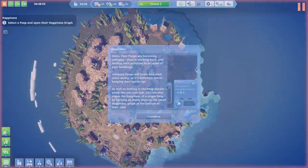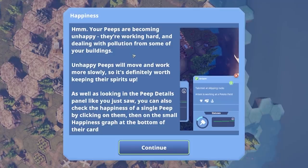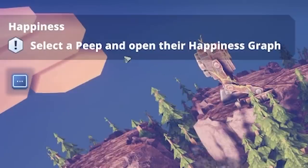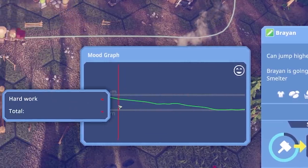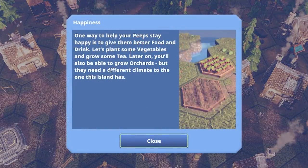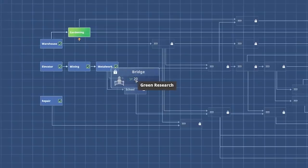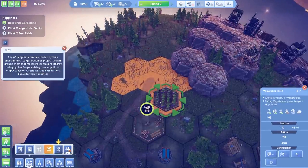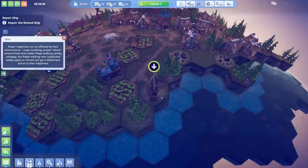There are too many views, it's overwhelming. Our peeps are becoming unhappy — they're working hard and dealing with pollution. Barely unhappy peeps will move... where? We're on an island! I'll think about keeping their spirits up. Select a peep and open their happiness graph — I got one, Rayon. You were so happy and now you're not. Give them better food — they're stuck eating vegetables. We can make them grow tea! This game has gone up a gear.